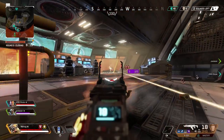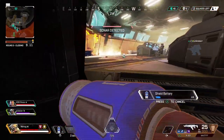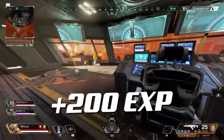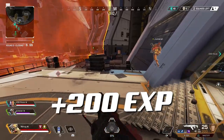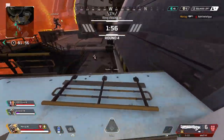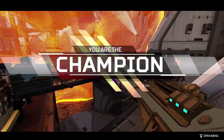Now let's talk about the defensive side of Apex: reviving allies. Every single time you revive an ally, you get 25 XP per revive. And on top of that, let's talk about respawning — you get 200 XP per respawn in Apex Legends. So if your team goes down, please be a good teammate: get their banners or revive them. Respawn them in. That is free XP just for being the best teammate in Apex.